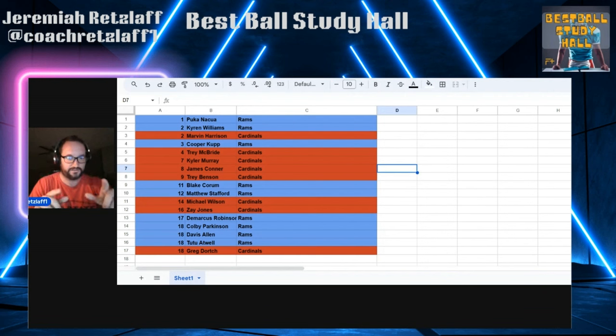I have a graphic here on the broadcast — audio listeners, I'll just fill you in. I've got Rams and Cardinals. I made a little Google sheet with all the Rams in blue and all the Cardinals in red, then I sort it by draft round. So on my display I can see all the Rams and Cardinals in order as I progress through these Underdog drafts.